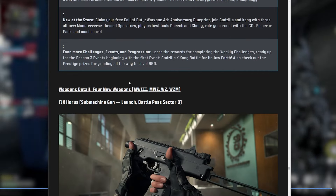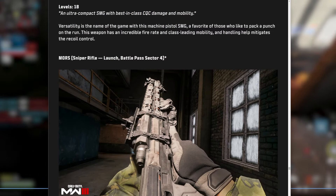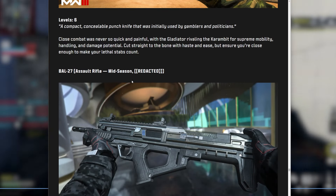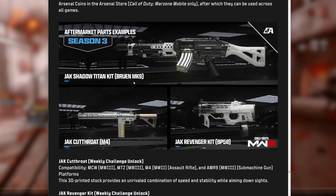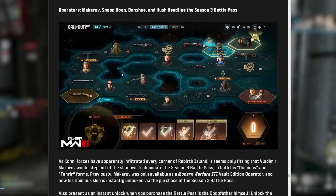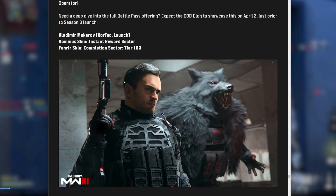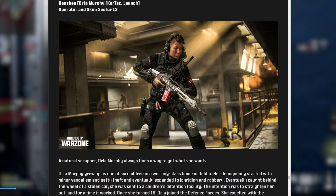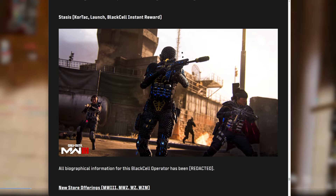For weapons in the battle pass: MP9 (FJX SMG) at sector 8, Moors sniper rifle at sector 4, Gladiator melee at sector 15, and Bow 27 mid-season in the classified battle pass sector. Aftermarket parts for the Bruen MK9, M4, and BP50. The Black Cell operator looks really sick. The full battle pass has a nice blue vibe — Makarov is the tier 100 operator skin, Snoop Dogg is a launch battle pass operator, Banshee and Hush are also included, and Stasis is the main Black Cell operator.